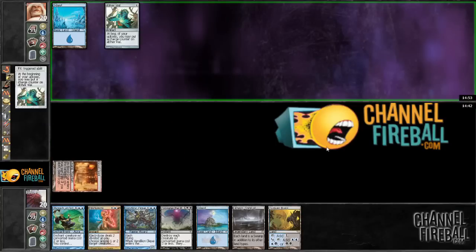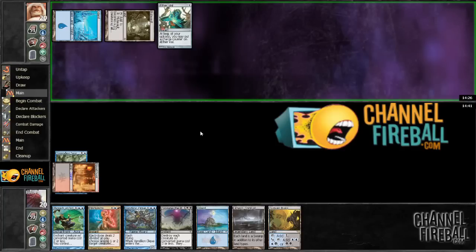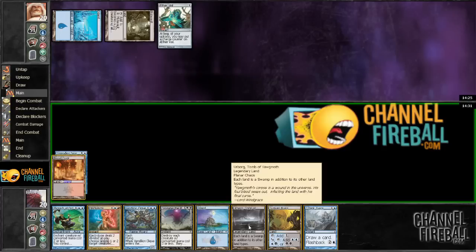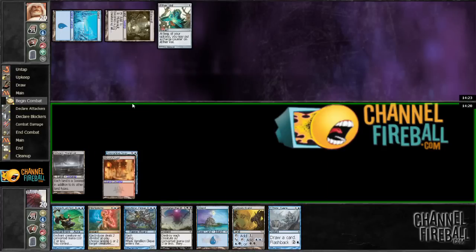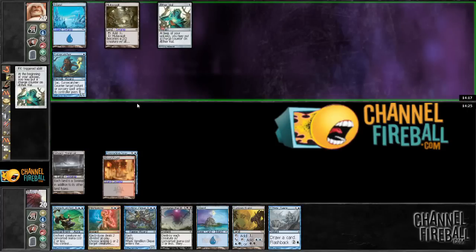Okay, that works very well actually. Could be a Silver-Gill Adept. Spreading Seas — geez, that's going deep. I don't want to expose my... actually I can just drop an Urborg. I have an island now anyway. If he Spreading Seas this it's fine because we still have Sunken Ruins. That kind of sucked — kind of need that red source. What a jerk, this guy.